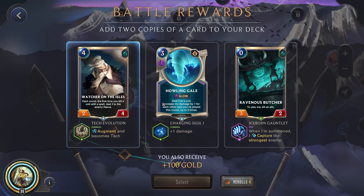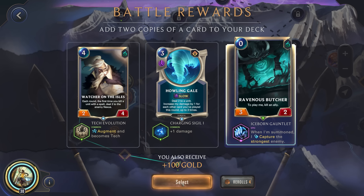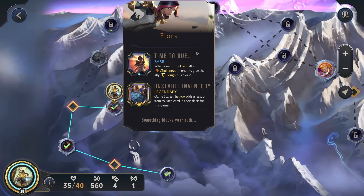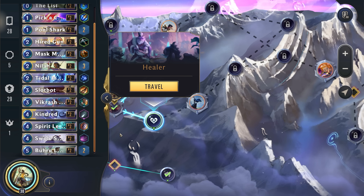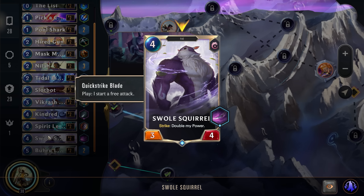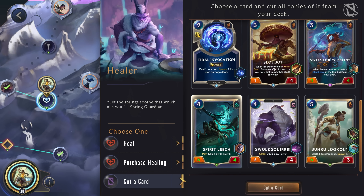With Neela you're really able to often overwhelm the enemy quite quickly. Ravenous Butcher — zero cost removal. That's actually pretty great. Howling Gale is not bad, but this could be pretty clutch against some tough opponents. Slot bot — do we want to cut a card? I think we probably actually want to cut the Spirit Leech. It does have that extra draw, but I just don't have too many expensive cards. I guess we could maybe get rid of the Lookout, although it is pretty solid.